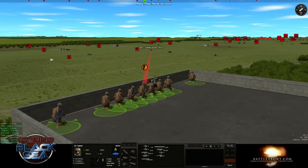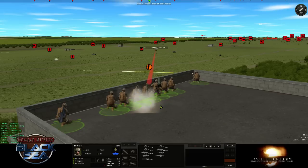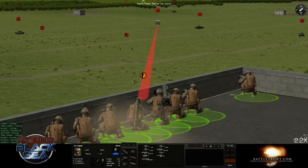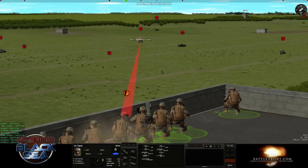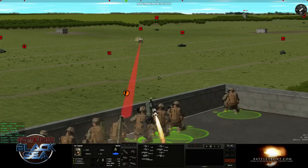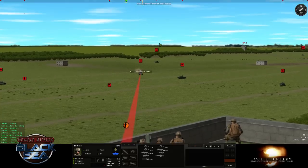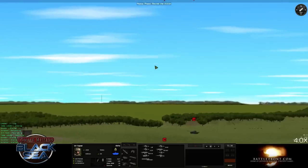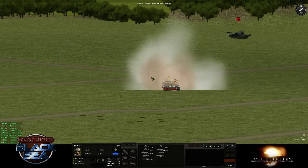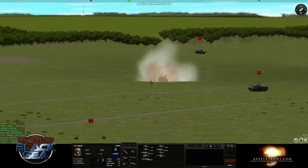The Javelin Gunner is indeed targeting the tank. Here he is, aiming. Looks like someone tried to shoot a rocket at him and missed. And that is the Javelin — if you haven't seen it before, it is amazing.